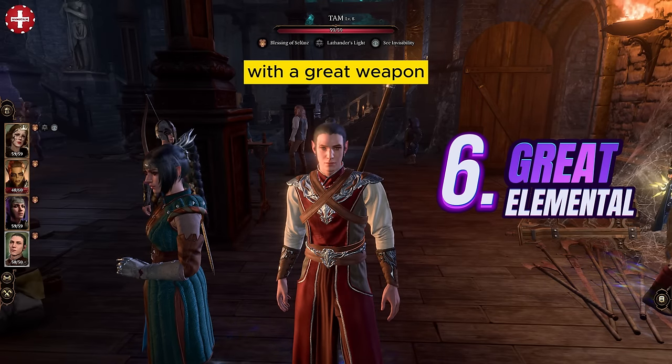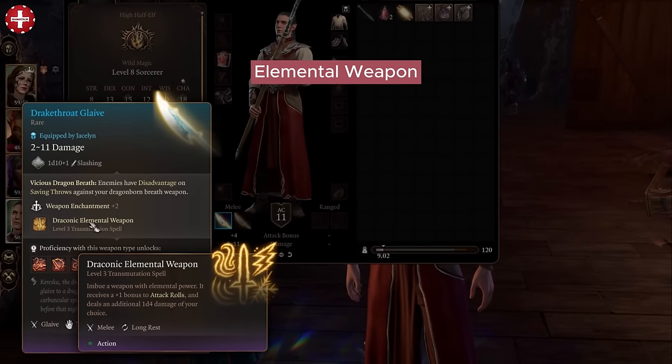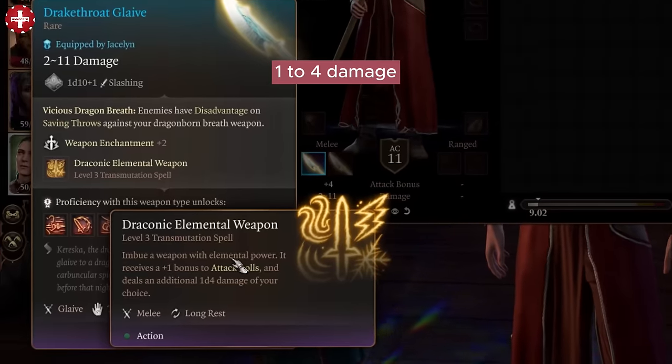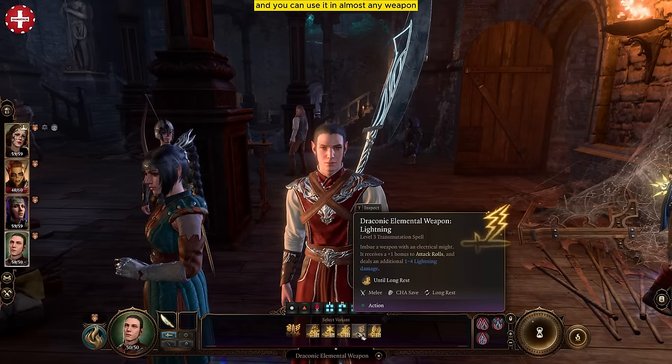I'm going to start today's video with a great weapon which you might have missed in Moonrise Towers. This special glove comes with a spell called Draconic Elemental Weapon which gives plus 1 to attack rolls and adds 1 to 4 damage according to your choice, including thunder and lightning. It doesn't need concentration and you can use it on almost any weapon.